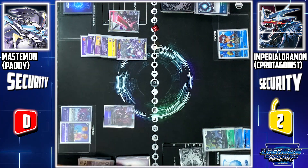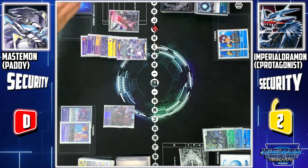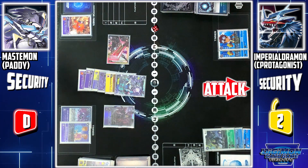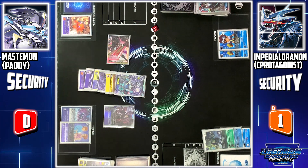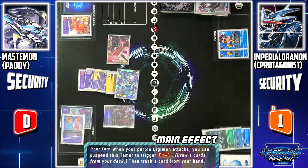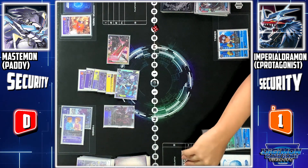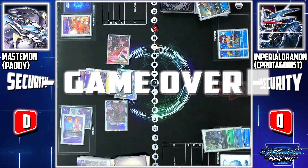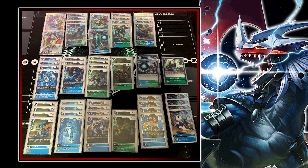My turn, draw. Digitama, catch. First, I use Omegamon to attack your security. Security check. Now I'll use Mastemon to attack your last security. I activate Dinah and Sora's skill — digesting this Tamer whenever a purple Digimon attacks — I can draw one card and discard one card. Security check: V-mon. Now I'll finish the game with Lucemon Fall-down Mode. Go!